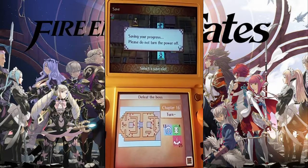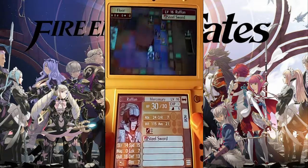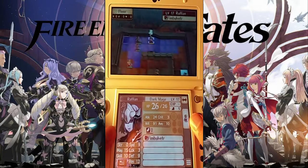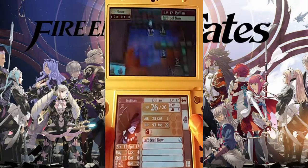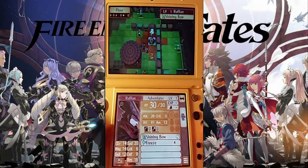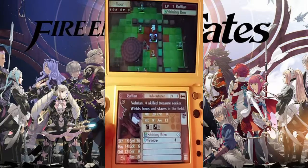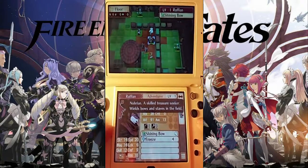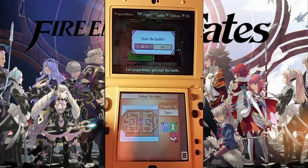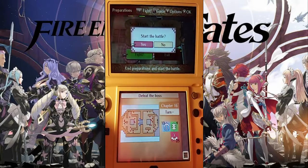Now before we do anything, let us just double check that none of these guys have anything dangerous. One has a Master Seal, one has Enfeeble — who's the jerk with Enfeeble? One has a Heart Seal. Who has Enfeeble? An Adventurer class. I don't know what that class is — that's new to me. Is that a Hoshidan? That's a Norian class. Skilled treasure seeker — wields bows and staves in the field. So that must be one of Nyx's promotions. Let's start this battle.